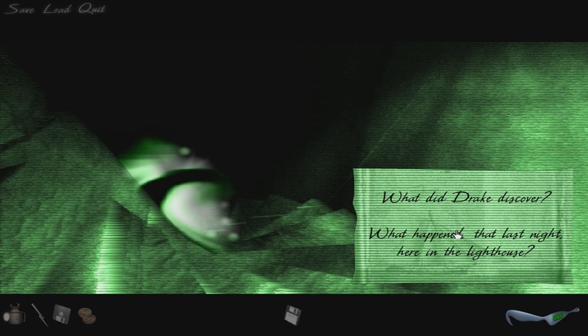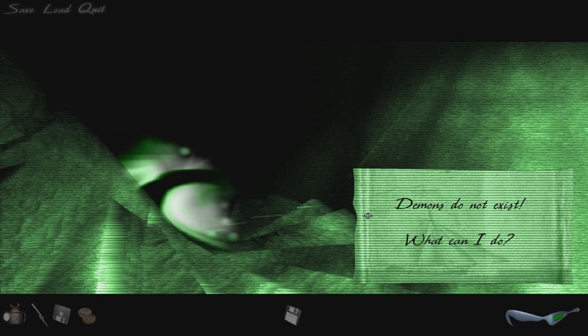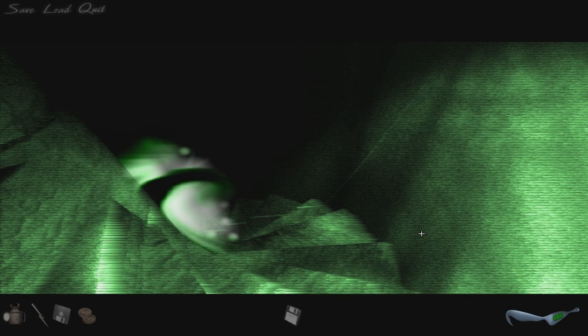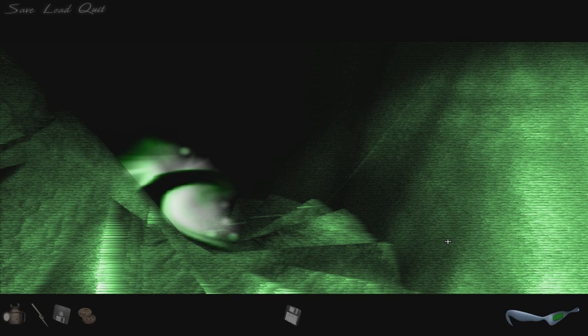What did Drake discover — what happened that last night here in the lighthouse? Let's try the second option first. 'We were in the crew room. Drake was gone. He had changed — into something bad. Glowing he was. I thought he was a demon.' Demons do not exist — as I was going up the stairs, I met a man who wasn't there. He wasn't there again today. I wish that man would stay away.